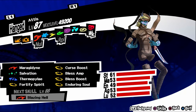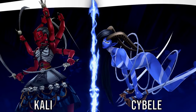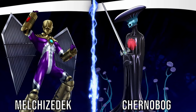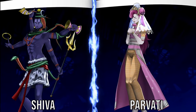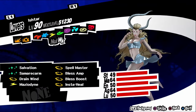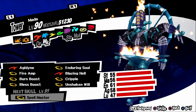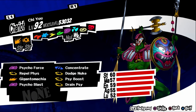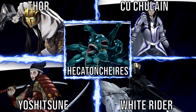Odin: be sure to have a maxed Emperor confidant, then fuse a Kali and a Cybele. Shiva: fuse a Barong and a Rangda. Vishnu: be sure to have a maxed Fool confidant, then fuse a Chernobog and a Melchizedek. Ardha: be sure to have a maxed Temperance confidant, then fuse a Shiva and a Parvati. Beelzebub: be sure to have a maxed Devil confidant, then fuse a Lakshmi and a Cthulhu. Ishtar: be sure to have a maxed Lovers confidant, then fuse a Sraosha and a Kali. Mada: be sure to have a maxed Tower confidant, then fuse a Zaou-Gongen and an Oberon. Chi You: be sure to have a maxed Chariot confidant, then fuse a Yoshitsune, a Cthulhu, a Thor, a Hecatoncheir, and a White Rider.